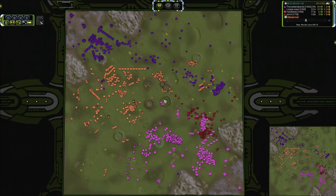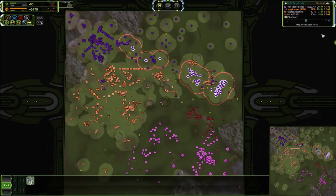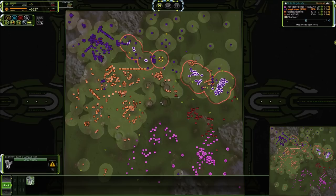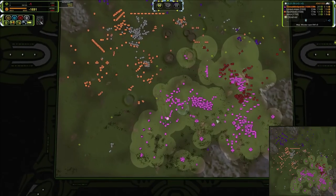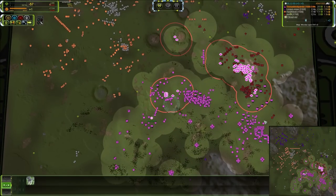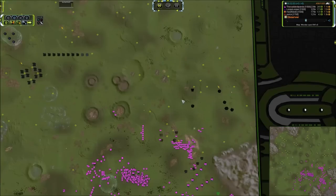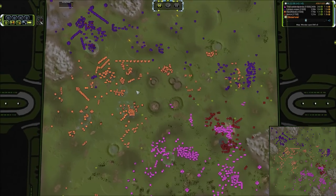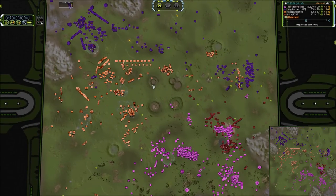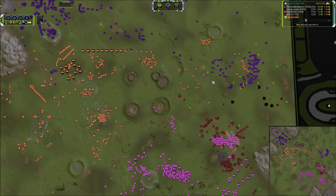Still spamming Ilshavas — my goodness. I don't think I've ever seen this many Ilshavas built in a game. There's almost 75 on the field for Loopy. And Panda — he's actually got more — he's got 77. Might as well open up a poultry farm at this point, because there is no call for that many chickens.